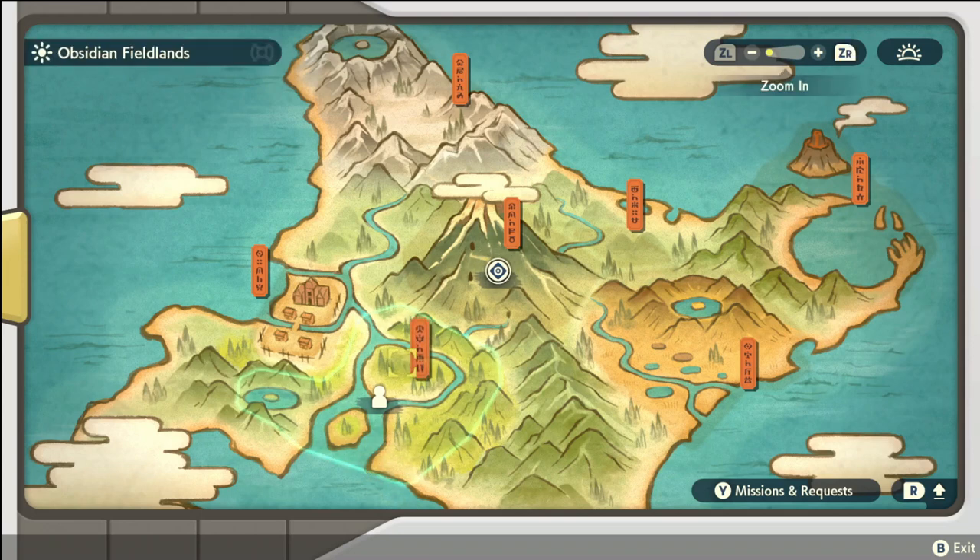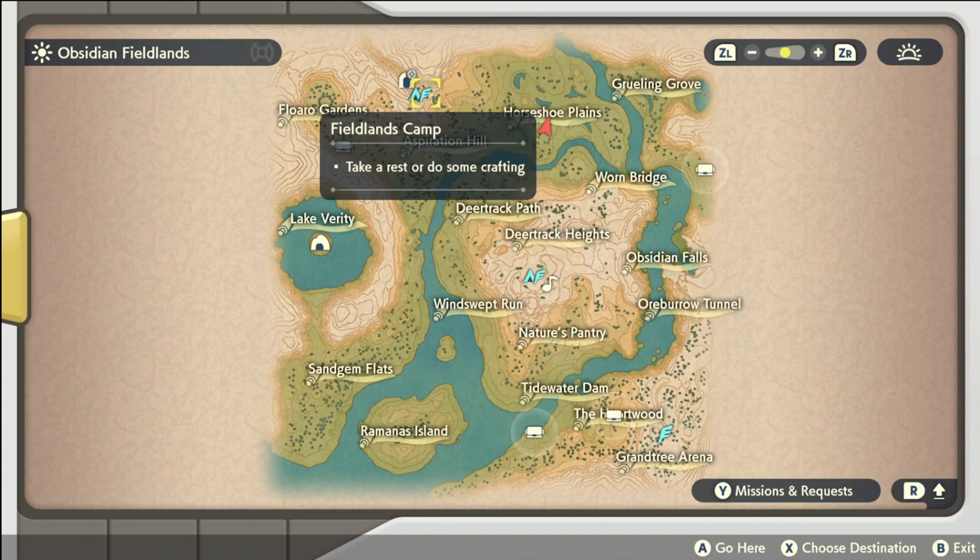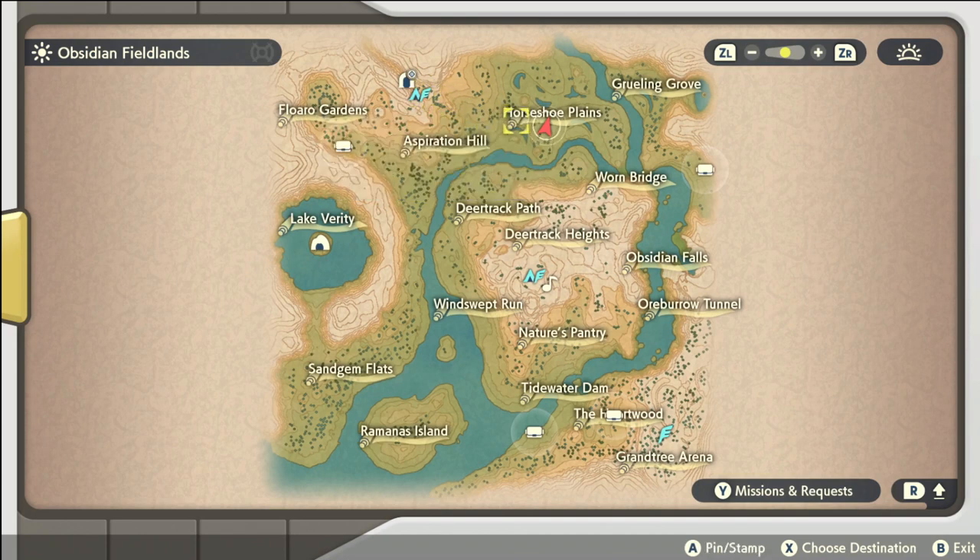Hello everybody, it's Techno here and today I'm going to show you how to find Eevee in Pokemon Legends Arceus. You can do this pretty much right at the beginning of the game — there's maybe in the first hour. We're gonna start off in the Obsidian Fieldlands, and if you start off at the Fieldlands Camp you can make your way over here to the Horseshoe Plains.